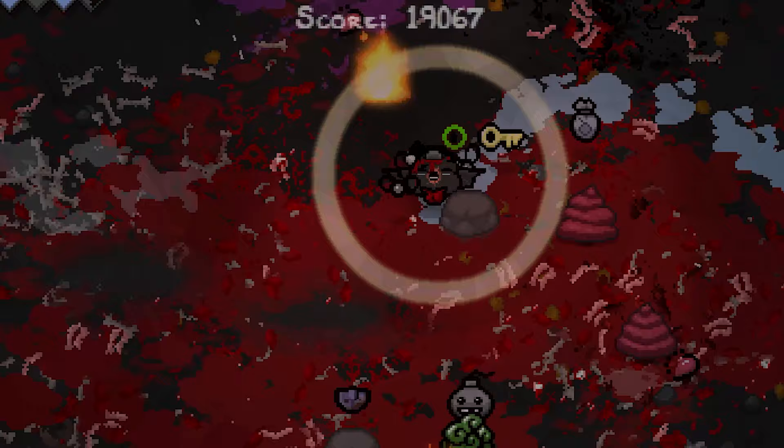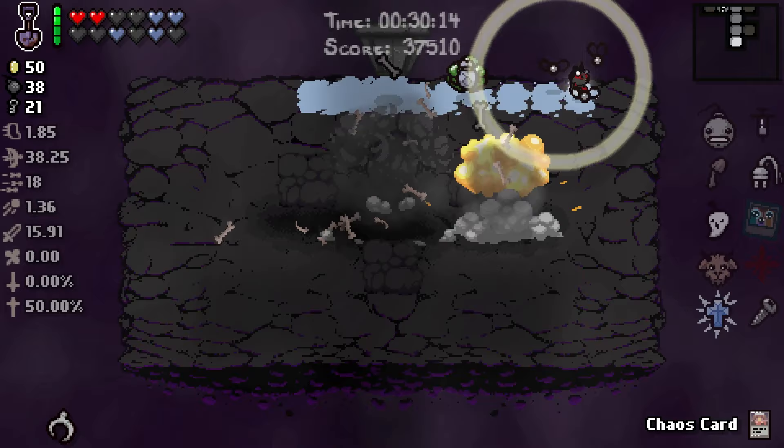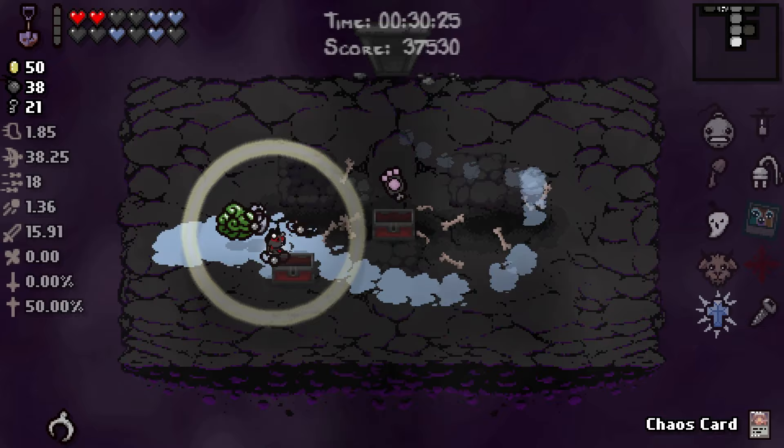Once you beat boss rush, the second half of the shovel will be your boss rush reward. Once you pick it up, you will have a whole shovel and the feet will stop stomping on you. The final step is to go to dark room. The game only lets you pick up the Negative and makes you go to Sheol. Once in dark room, navigate the floor until you find a room with a grave in it. Walk on top of the grave and use the shovel. You will see the soul fly up off the screen — wait for it to leave entirely. A page will pop up saying Forgotten unlocked. You have officially unlocked The Forgotten.